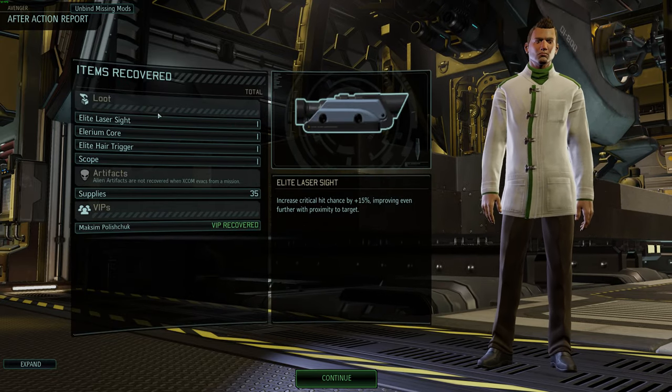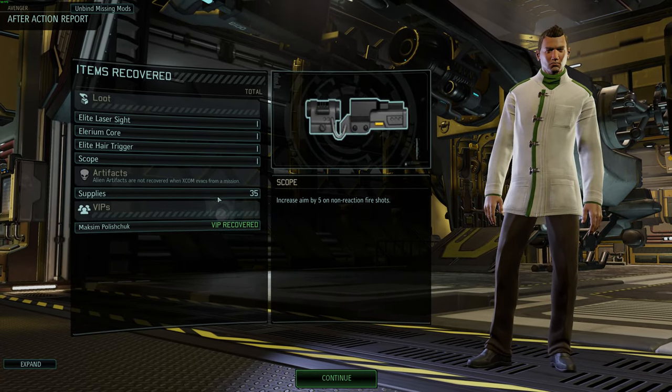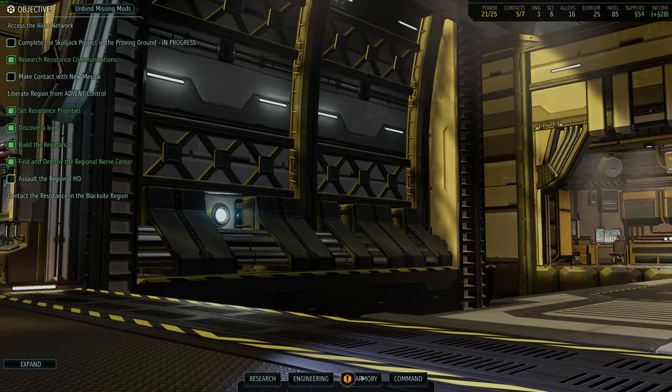Pretty good mission. Elite laser sight, elite hair trigger — that's awesome. One of the specialists will like that. Lanium core is always good. 35 supplies, great. And a scientist — yes! Vitaeus' wheel was recovered. I forgot all about it.